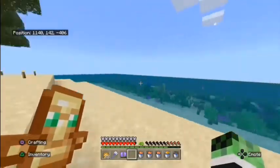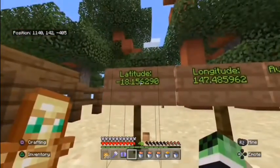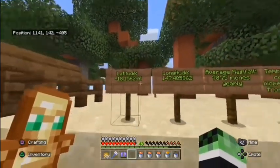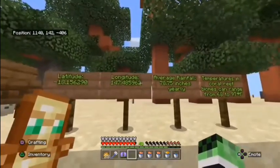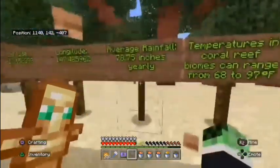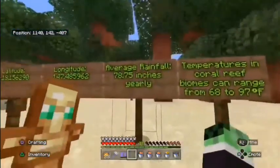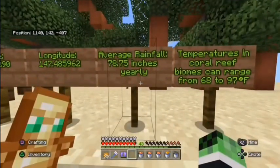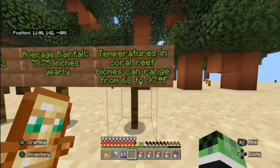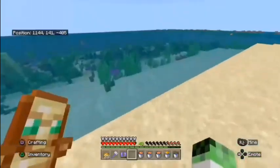As for the latitude, it's negative 18.156 degrees. As for longitude, it is 147.485 degrees. As for average rainfall in a coral reef biome, the average is 78.75 inches per year. As for temperatures in coral reef biomes, they can range from 68 to 97 degrees Fahrenheit.